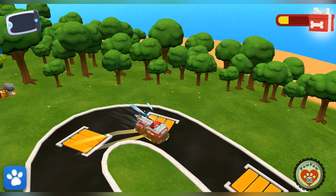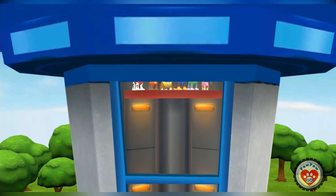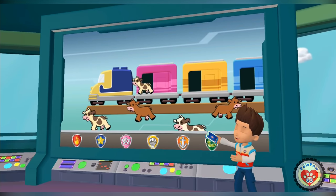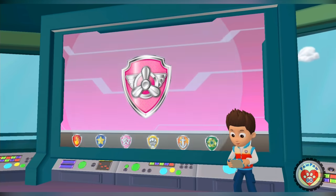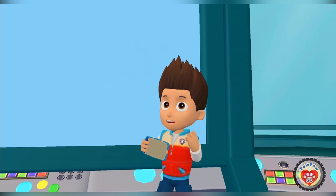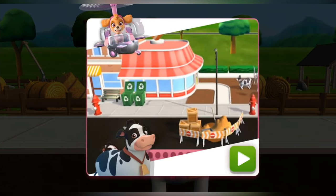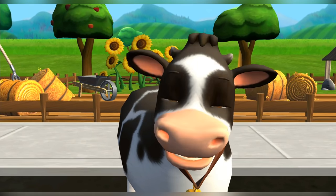Paw Patrol, to the lookout! The horn from the train scared Farmer Al's cows. They've run out into town and are wandering around. We need to help Farmer Al and get them back on the train before it leaves. Skye, I'll need you to spot the cows from the air. All right! Paw Patrol is on a roll! Skye in! Camouflage! When you see a cow, tap on it. Watch closely for cows that are hiding. All right, Skye! Let's find those cows from Farmer Al!